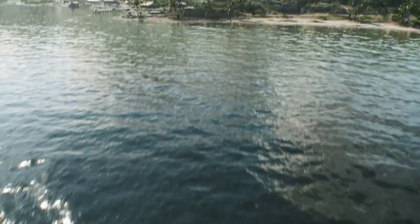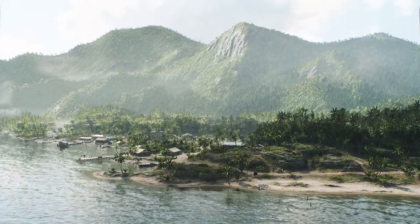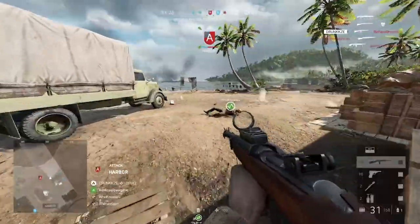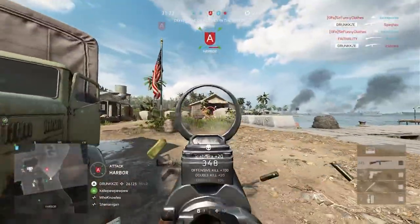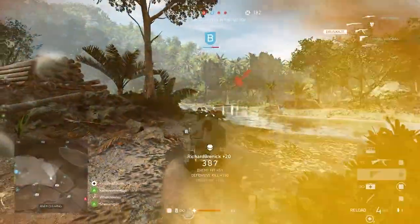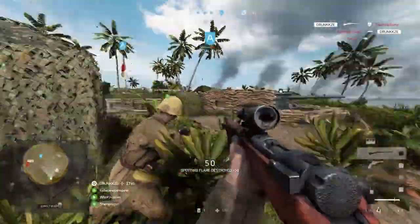We're starting this chapter with a brand new map for the Pacific Theatre. This is Solomon Island. This has been a favourite of mine to play the last few months in testing. This is a really intense map that plays brilliantly on Breakthrough. You're going to be pushing up from the beach as the Americans, working your way into the deepest parts of the jungle, and pressing on to a final flag for victory. You'll also be able to play this map on Conquest, Squad Conquest, and Team Deathmatch.